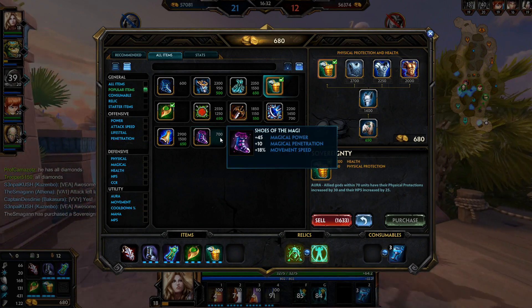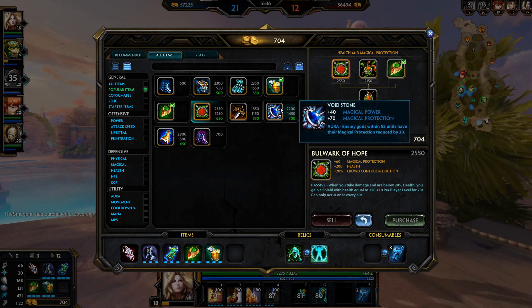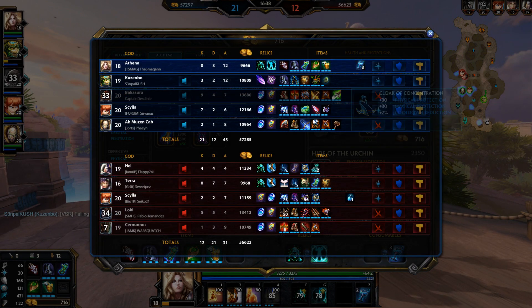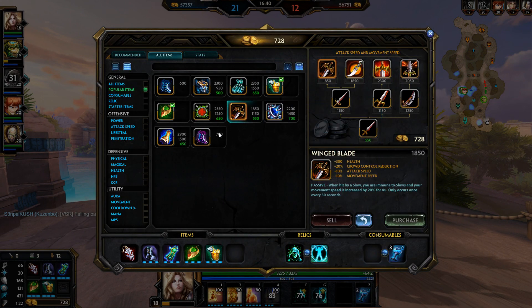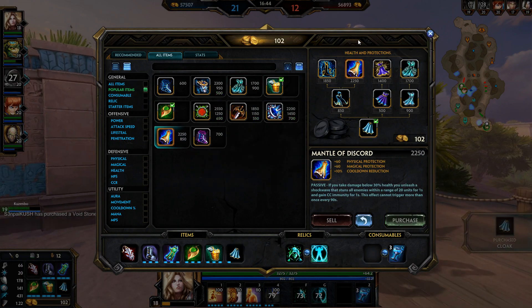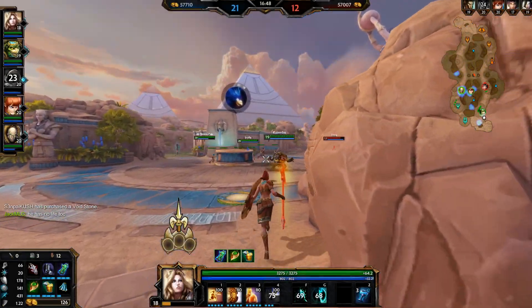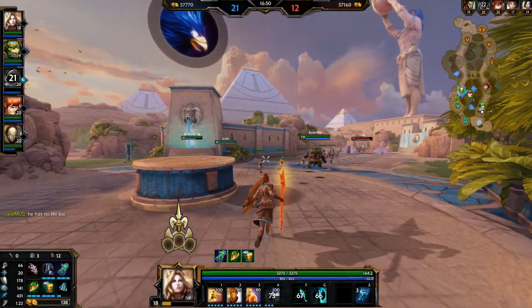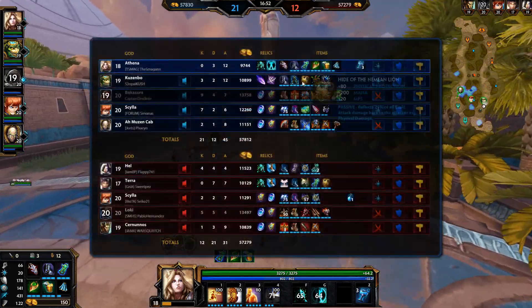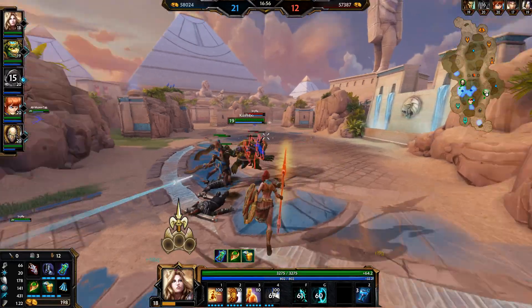Loki is definitely scumming it up this game. He's going for Void Stone now. I need some cooldown reduction first so I'll go Spirit Robe and then Wing Blade. I need to level up this Shell soon — I want to level it up before Meditation. I think it's more important so we'll be doing that in the near future.